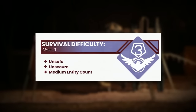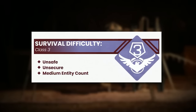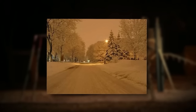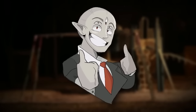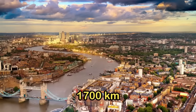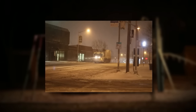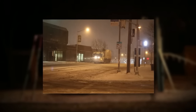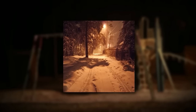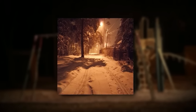Backrooms level 159 is classified as a class 3 difficulty and is unsafe and unsecure — very unsafe — with a medium entity count, though the entities here can be pretty dangerous. The level itself looks like an old-style American town that's around 1900 miles — or 3000 kilometers — in size. For reference, Phoenix, Arizona is only 830 kilometers and London is only 1700 kilometers, so this level is literally twice as big as London. The architectural style is late 80s to early 90s American, and most of the buildings fit that theme. The ground is very flat except for a few spots, with some trees and shrubs dotted throughout, and it's always snowy.